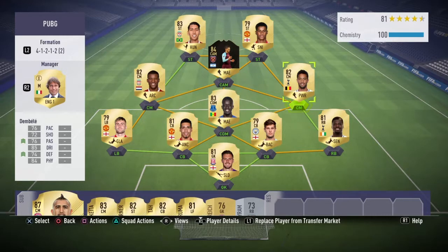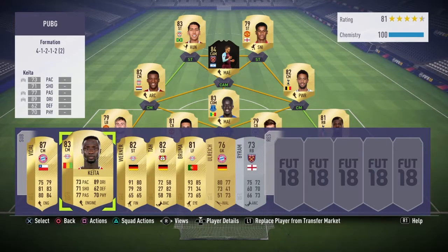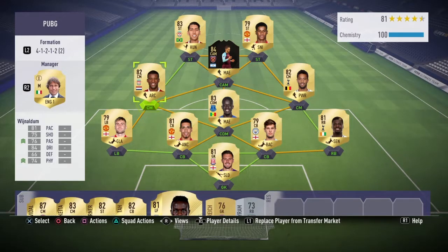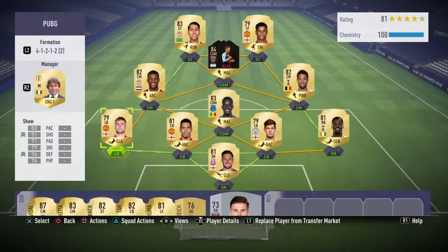Gueye did great, Dembele did great, and Wijnaldum too. I did bring on some substitute players — Ndiaye was a good one and I also brought in Brahim in the first game because I didn't put a fitness card on Wijnaldum. Defending was okay overall — Luke Shaw was probably my weakest link, but I swapped him over with Brahim, who is actually really fast. I put an Anchor on him and would 100% recommend this silver card — it's probably the best silver card you can get in the game.